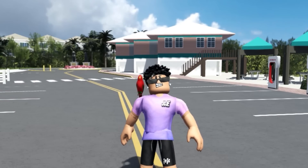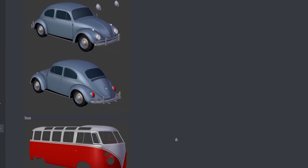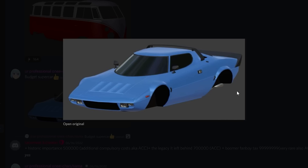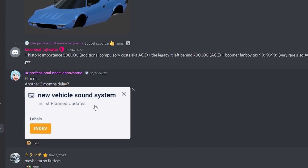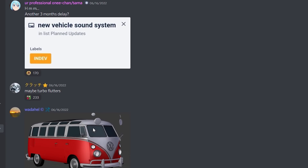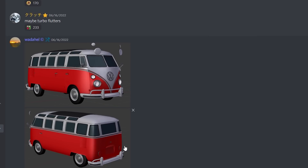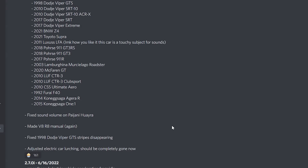We are also getting a Volkswagen Bus — that's going to be so sick. Take a look at this car, it looks so dope. I'm so excited to see this in the game and see other people drive it around. Scrolling down, they have a new vehicle sound system planned, which I'm excited for. The Volkswagen Bus looks pretty much finished — look at the big Volkswagen badge on the front. That looks sick. This is going to be so funny to drive around and do some roleplays with.